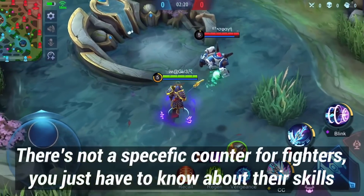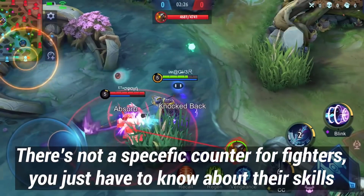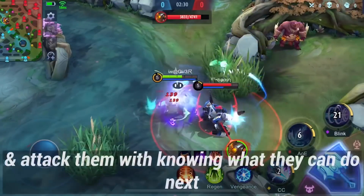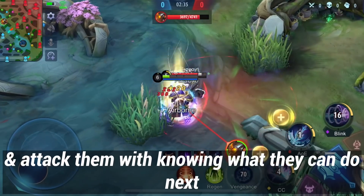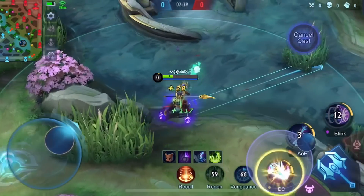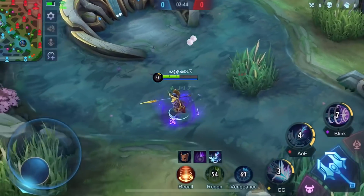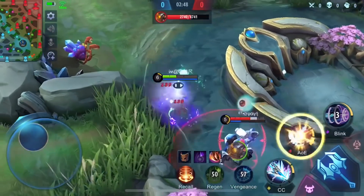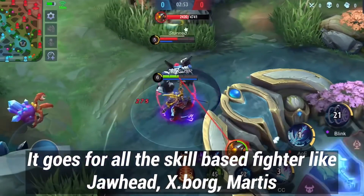There's not a specific counter for fighters — you just have to know about their skills and attack them with knowledge of what you can do next. This goes for all skill-based fighters like Jawhead, Esmeralda, and Martis.